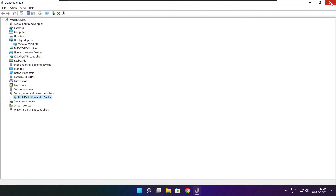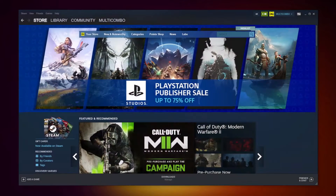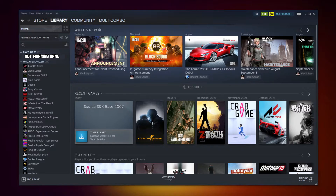Close the window. Open Steam. Go to the Library. Right-click your not-working game. Click Properties.